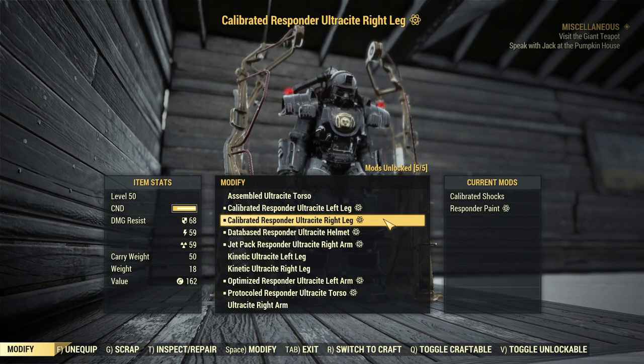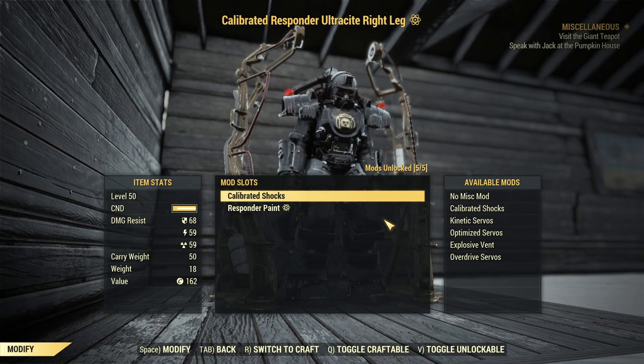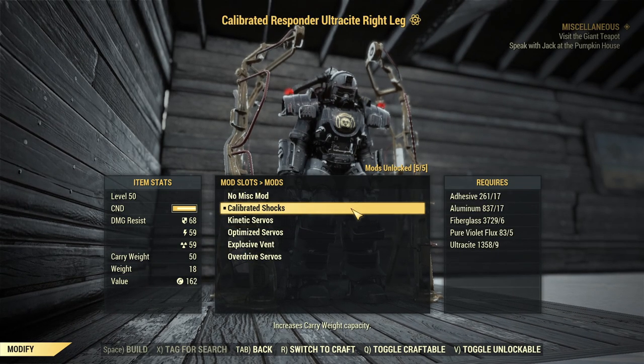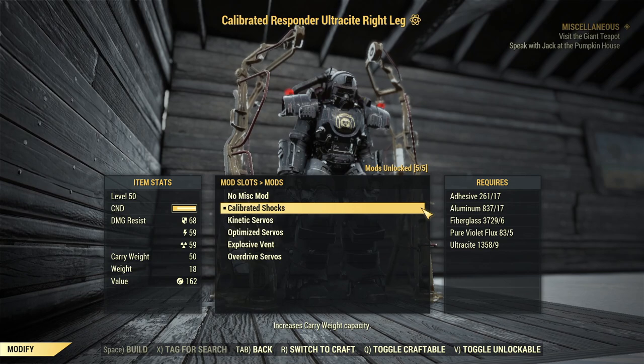There is no S-tier for arms in my opinion. And for the legs, S-tier is Calibrated Shocks — the extra carry weight capacity of 100 if you have both legs modified. That's incredibly helpful.